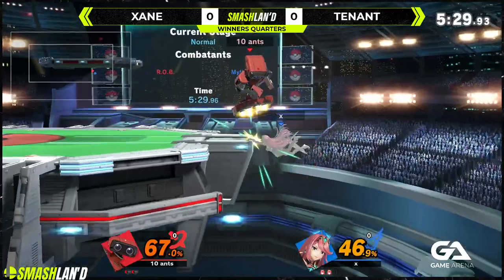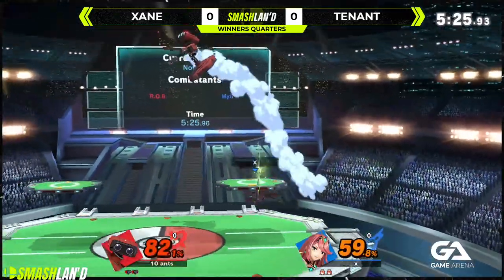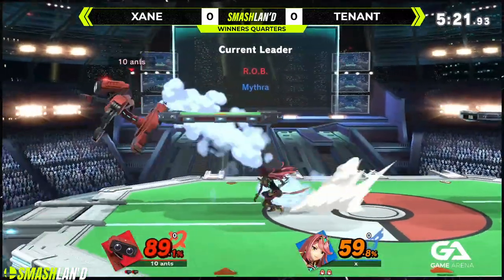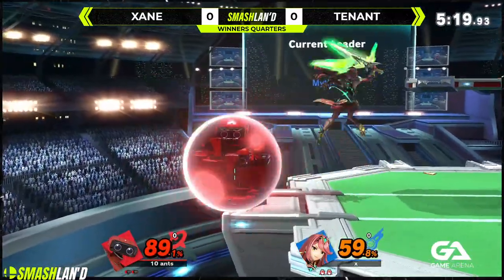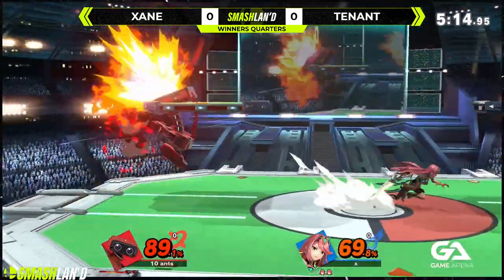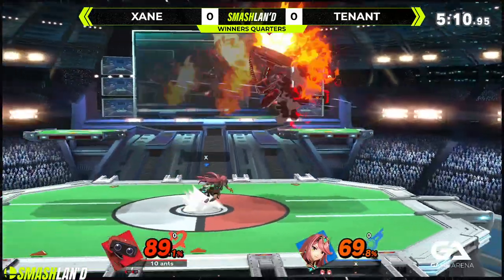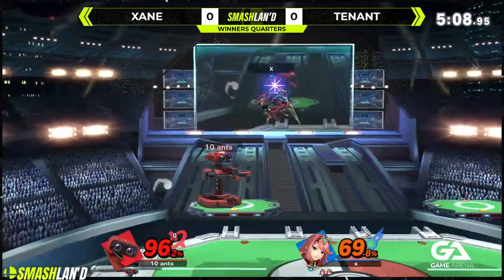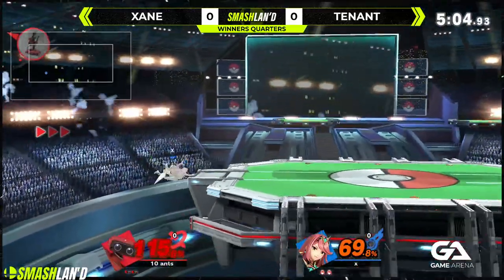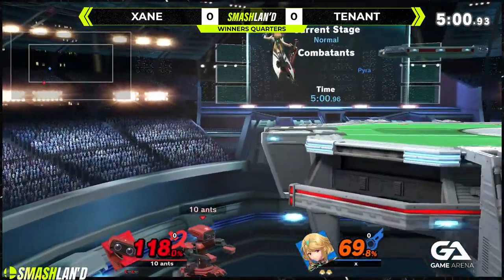Are we going to see a down-air? Good side-b getting back on stage, right in the center. Pretty even — 89 to 59. Could easily swing one direction. Both of these characters are very explosive. ROB can just explode sometimes and steal stocks with his side-b off ledge. He picks up the gyro, uses fair, then does something and you're dying — he's just present.